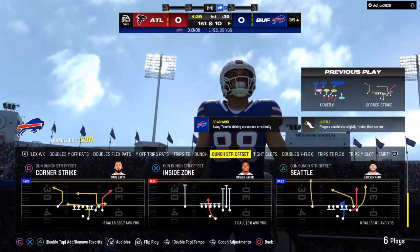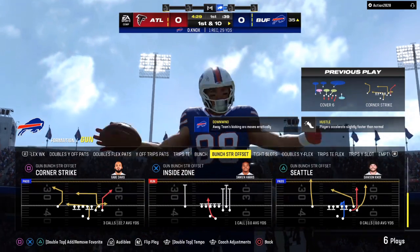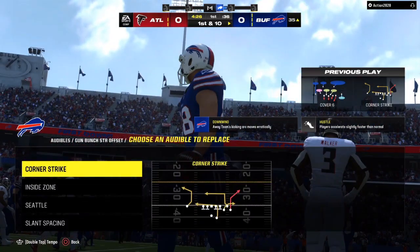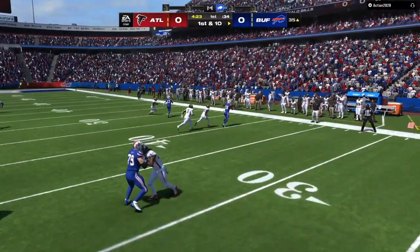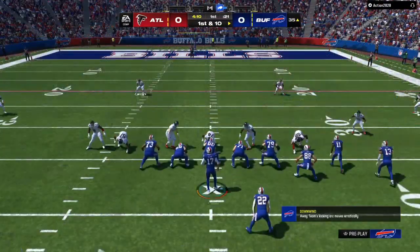We are in Bunch Strong Offset — that is going to be my base playbook. New England Patriots. This Bunch Strong Offset is going to set up my audibles to two different formations from shotgun, and it's going to set up my audibles to my two main running formations.